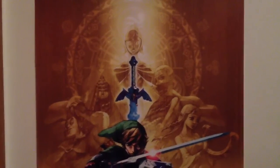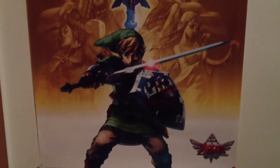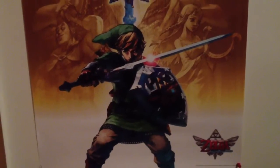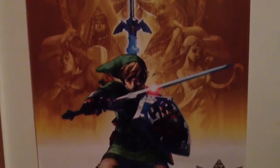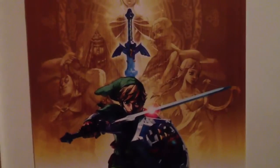Right here is the Legend of Zelda Skyward Sword poster. As you can see, Link is standing right in the middle in a very heroic pose, and in the bottom right is the Legend of Zelda logo from that game. It's very cool, very vibrant — love the colors in it. Now that that one's out of the way, we're going to go ahead and move to Kid Icarus Uprising.